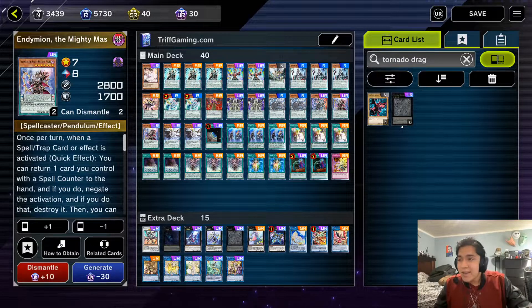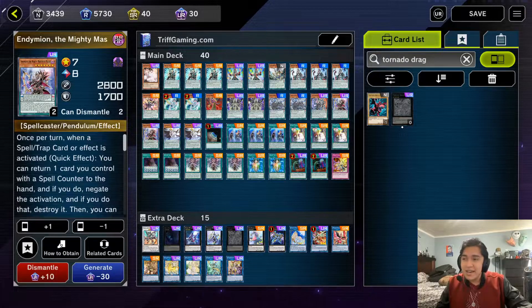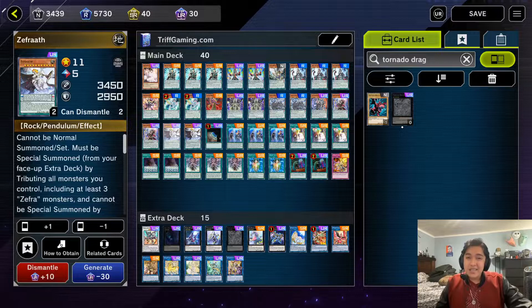Two copies of Endymion the Mighty Master — the cover monster of the Endymion archetype. Infamous for having some of the longest card text in the game, it's a really powerful card: a high scale that summons itself for six spell counters and pops an insane amount of cards. It'll pop as many cards as there are spell counter holders on the field — commonly between three and five cards on your opponent's side. Once on board, it's a free spell negate that can bounce itself to be re-summoned and pop things again, which is absolutely bonkers.